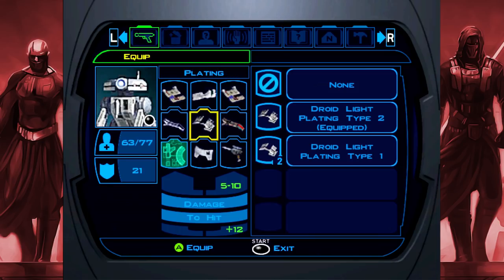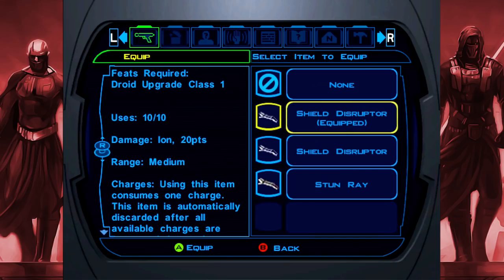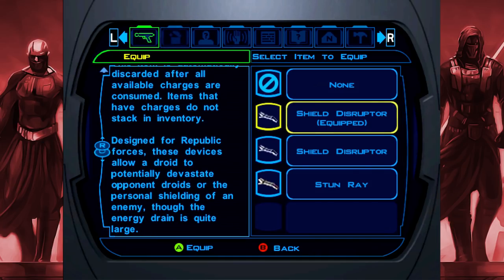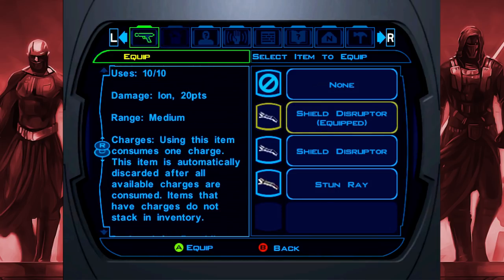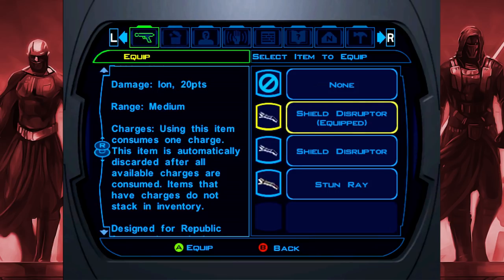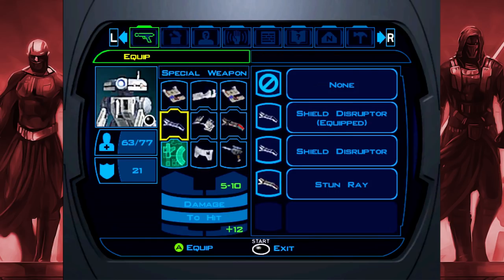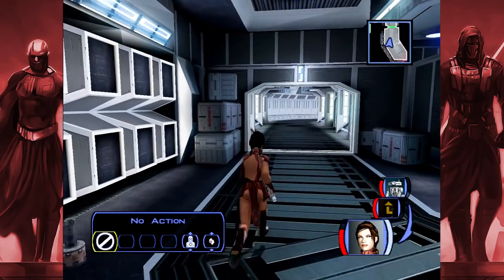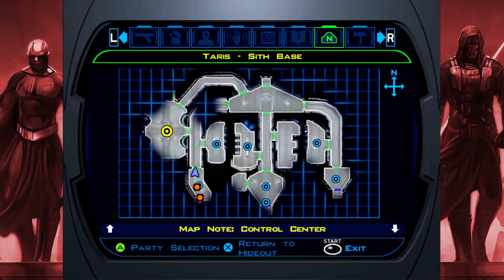The flamethrower is an attachment for T3 — so instead of stun or energy drainer you could have flamethrower. It can also cause horror, which makes perfect sense, or shield disruptor. You have two on right now — shield disruptor and the flamethrower. Now he'll automatically do these alternating — actually no, you have to switch his script to do that. He'll only use them if you specifically tell him. If you want him to sometimes, go into a big fight and switch the script to use all your stuff.